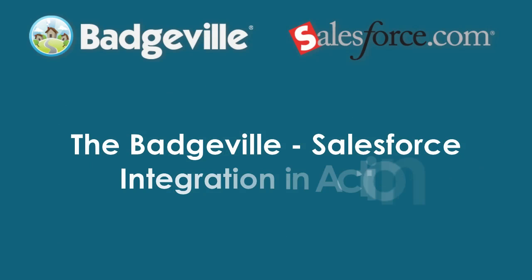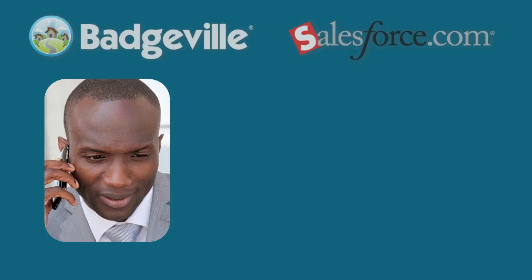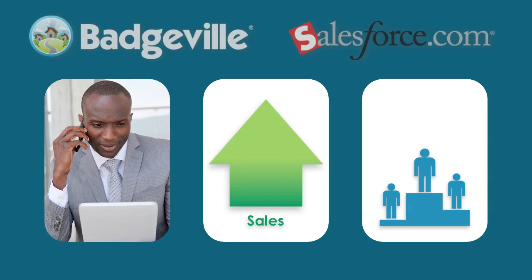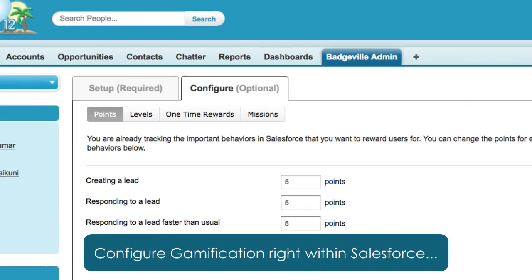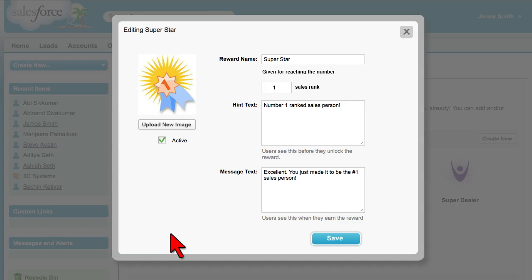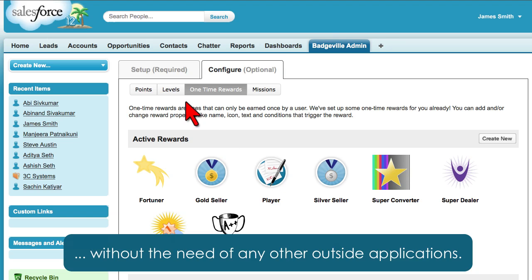Let's take a look at the integration in action. James, the sales manager for Awesome 3D Printers, has decided to increase sales by holding a friendly competition between his sales teams. Using Batch Fill's advanced administrative console, which is already embedded into the flow of Salesforce, he easily configures and deploys the game mechanics. No other outside applications are needed.